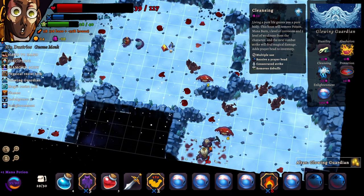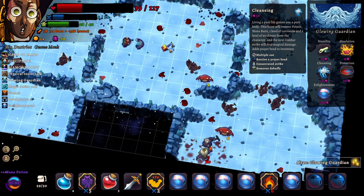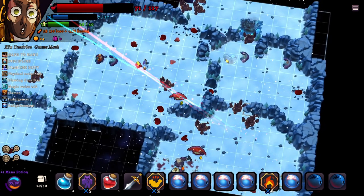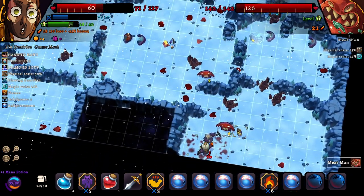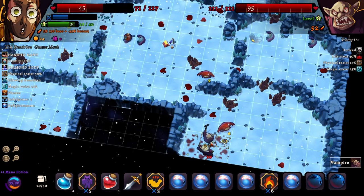'Living a pure life grants you a pure body — this boon will remove poison, mana burn, one level of corrosion, one level of weakness, and the next combat strike will deal magic damage. Adds prayer bead.' That would have been a good one. I definitely think I threw this game. To be fair, I was learning about three new mechanics at once. Wow, even if I kill this Vampire I won't level up.